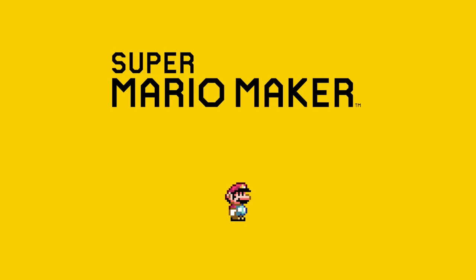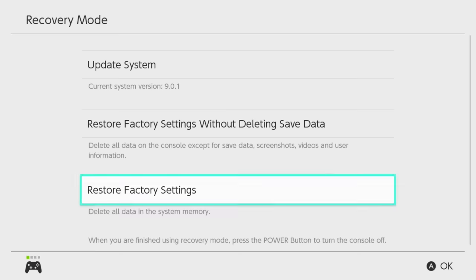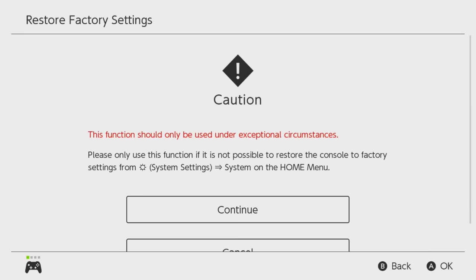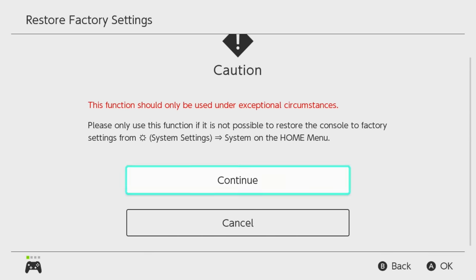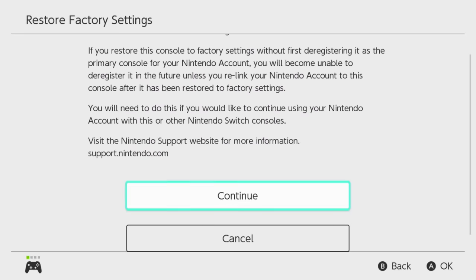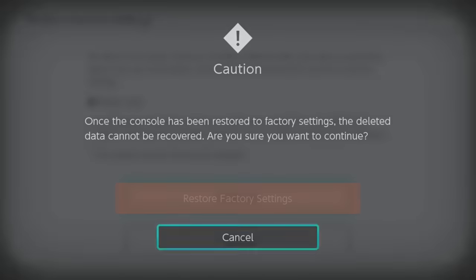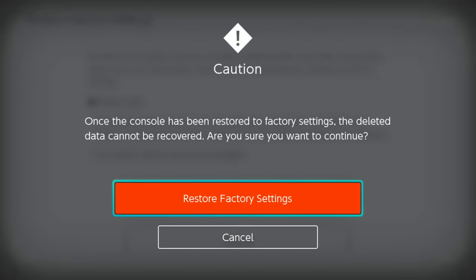So that means we have exactly two options to get back to Mario Maker version 1.0: either buy a brand new Switch every time, or do a factory reset of our current Switch. One option is a lot more expensive, but the other means deleting all data — all games, all save files, pretty much everything on the console.